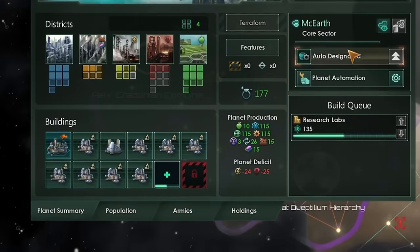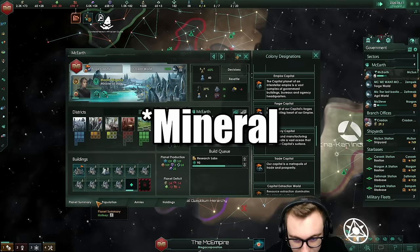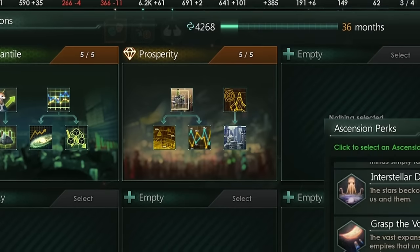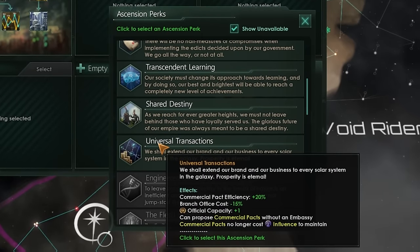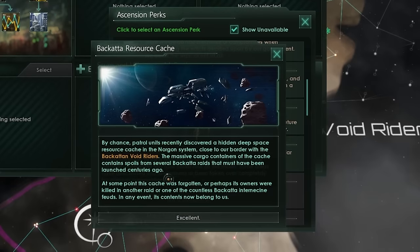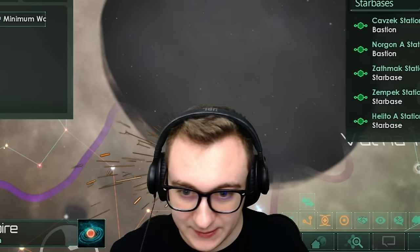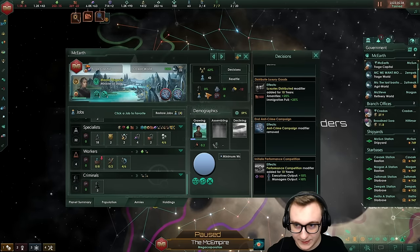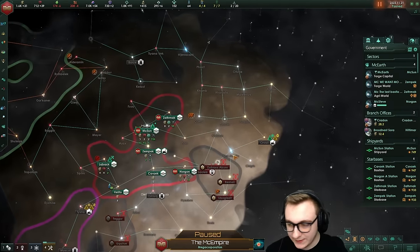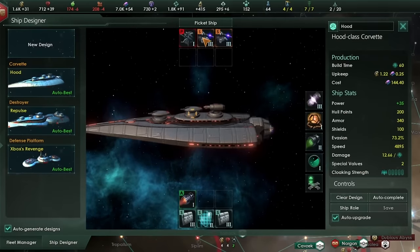These jobs are taking mineral upkeep too. It might be worth changing your capital to a forge world just so you don't have consumer good upkeep. Why am I still producing artisans? We're going to grab Universal Transactions — the commercial pact efficiency buff means less branch office costs, more offices, and commercial pacts don't need an embassy and they don't cost influence. It's so good. McEarth just got scum and villainy, which is really annoying — we'll get that back down to 0% as soon as we can.